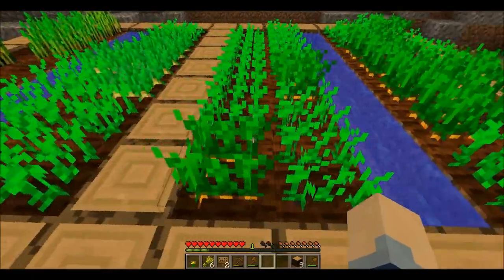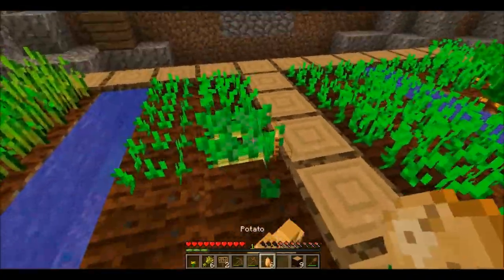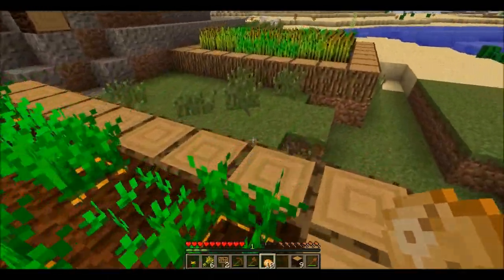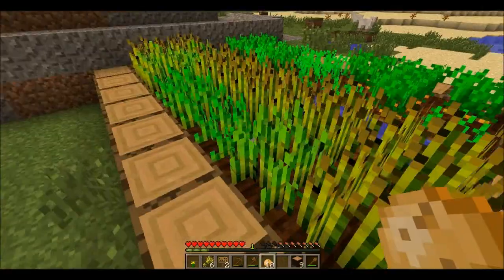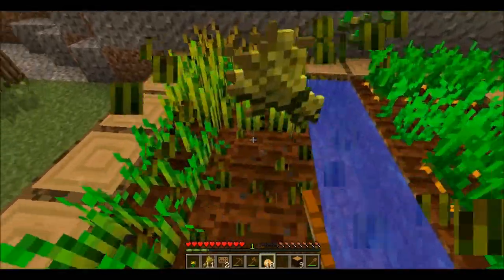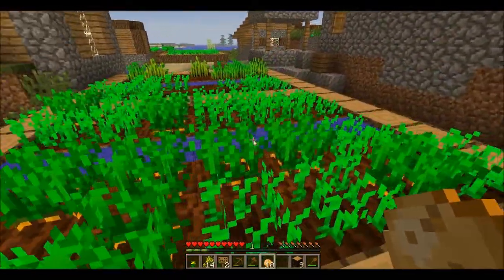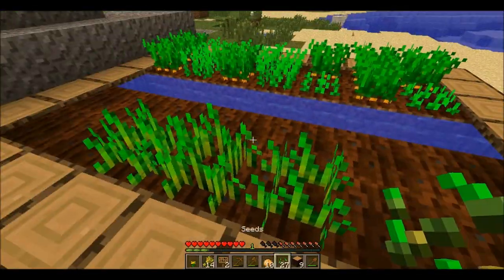There's other food here — potatoes and carrots. For crops, you can tell when they're fully grown. For wheat, you can see they've got the brown tips on top. Otherwise it's green like this. Carrots — I don't really like carrots as a source of food. Potatoes are pretty good. And when you break wheat, it will give you back seeds like this.